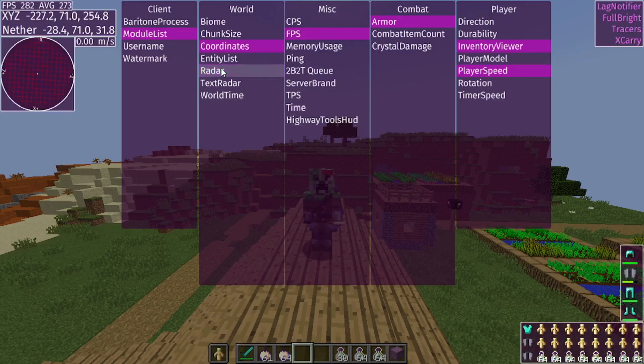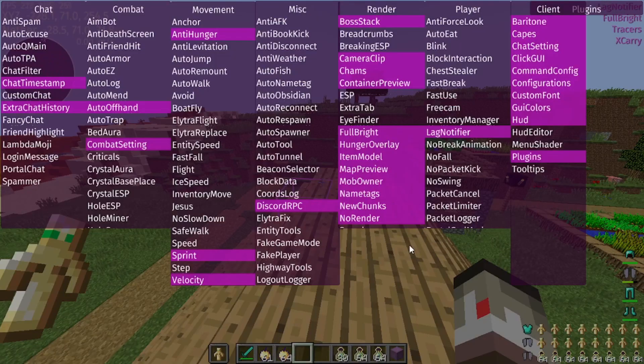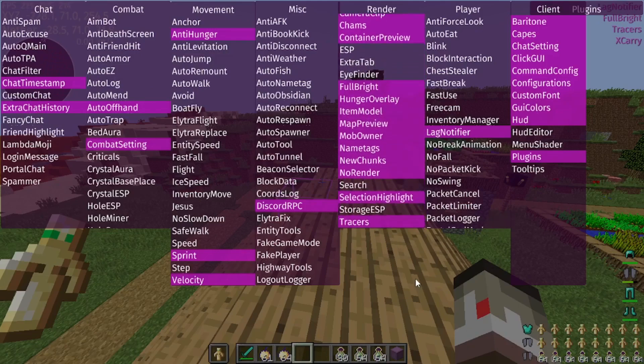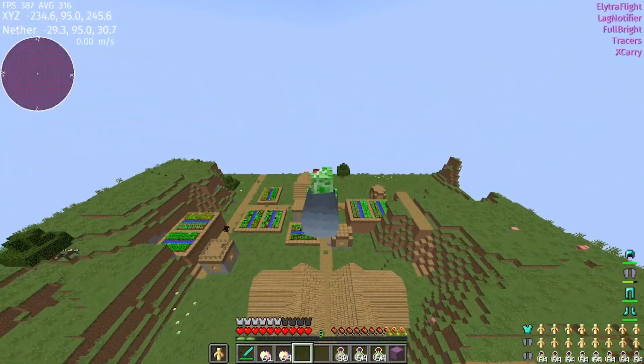You can also toggle things on and off — like radar; I like to have that on for base hunting. What I've done is put together all the basics that you should have on, pretty much all the time: anti-hunger, offhand, extra chat history, mob owner, map preview, and so on.